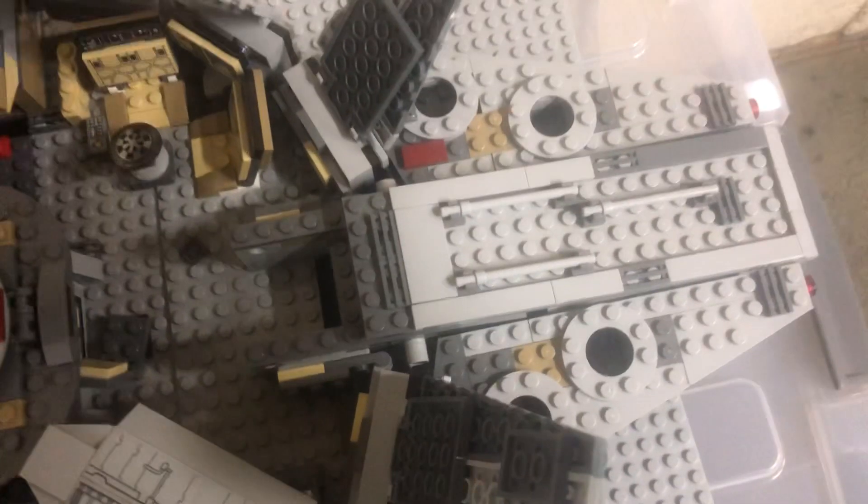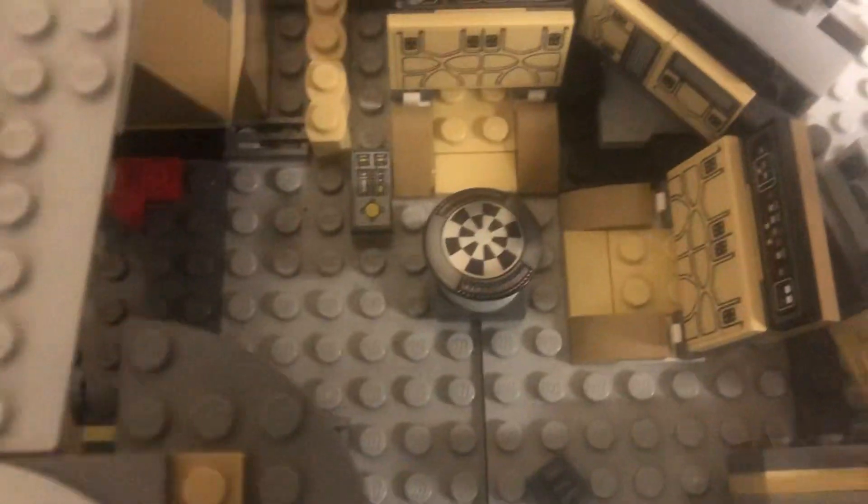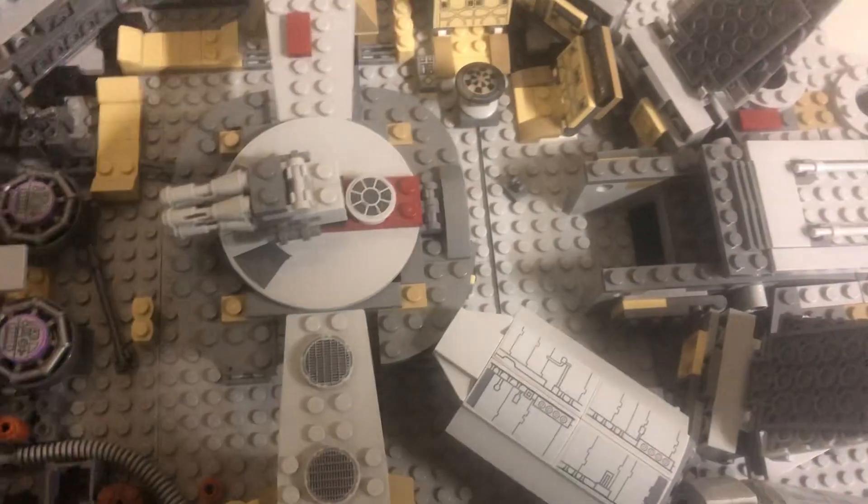As I was saying, the best part of the Millennium Falcon playset is that there's an entire interior to it. You can literally access the entire part of the Falcon. So here we've got the DejaRic table where they play DejaRic. I'm pretty sure in the LEGO Star Wars The Force Awakens game there is a thing called the DejaRic battle where you do a game on this pad. And then there's beds right there, and a rotating chair.